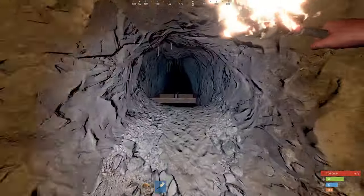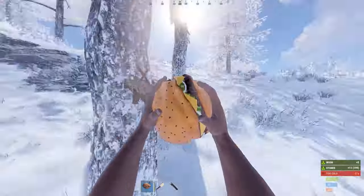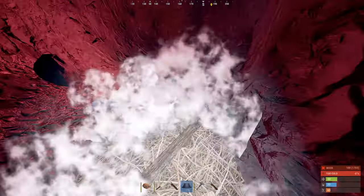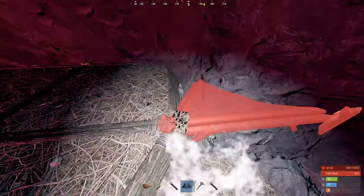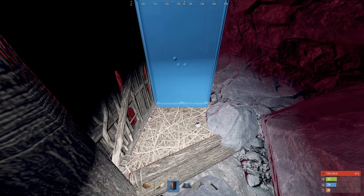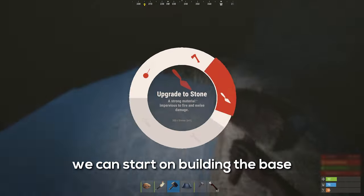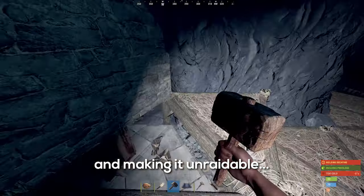We just need a bit of stone and wood. Okay, that should be enough. Now let's get this tool cupboard down. I think that's perfect — tool cupboard down. The cave is ours now. And now that we have the cave secured, we can start building the base and making it unraidable.